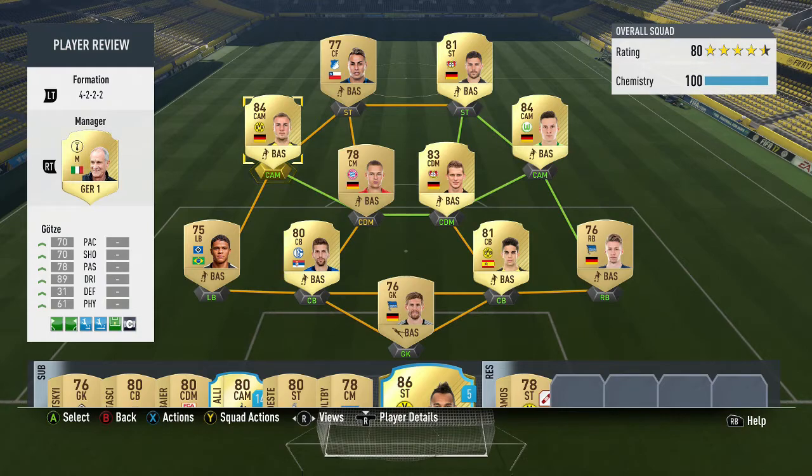You can see on screen the team that we built him into. A 4222 is the formation I decided to go with. Not usually a favourite of mine, but seeing as the game is brand new I wanted to try out a few different formations to see what works best, and it wasn't a bad formation either.